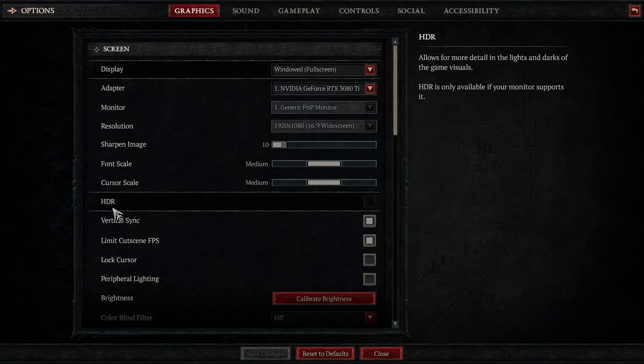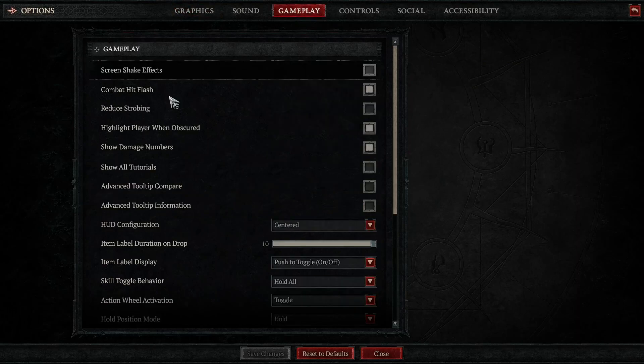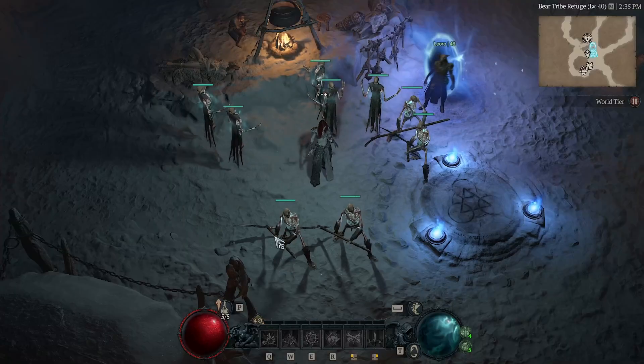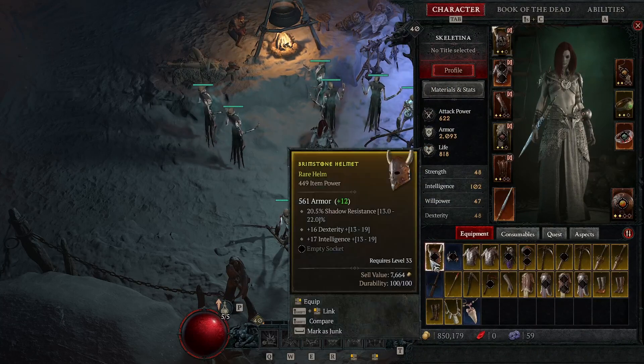Whether you are a full-on min-maxer or not when it comes to these style games, the first thing I advise you to do is go into your options, go to gameplay, and turn on the advanced tool tips and the advanced item compare.